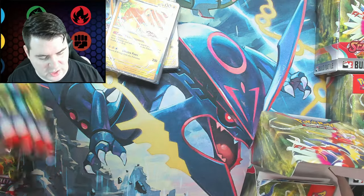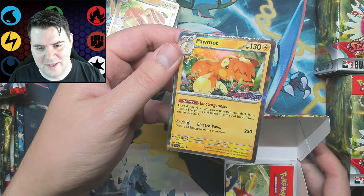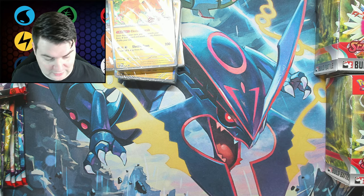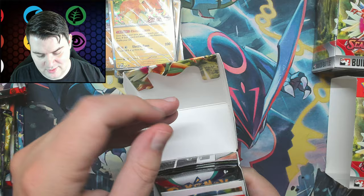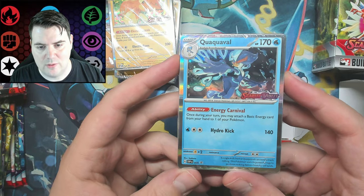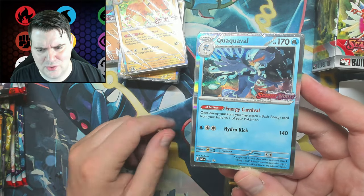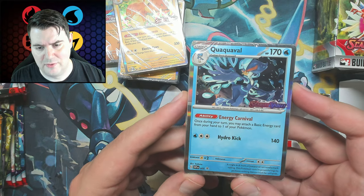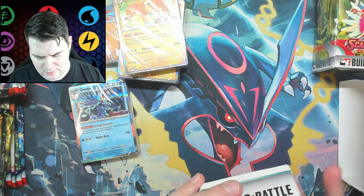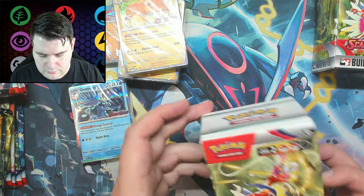You'd think I'd have a decent shot with eight of them, but it's not. It's going to be just all Pom-ots — not a good sign. Only four left. And there we go — Quaxwell! I guess there's only one random starter as the promo. There are four altogether, so there's only a chance of two. That's kind of weird.